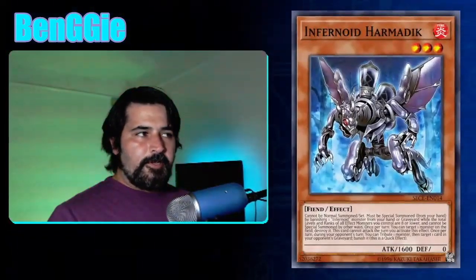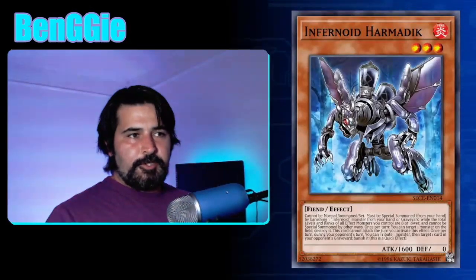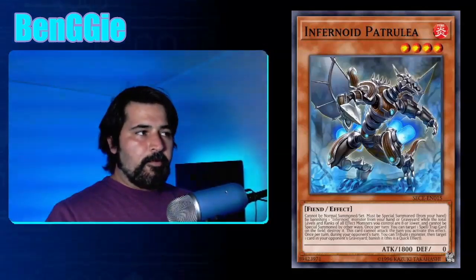Next we have Infernoid Harmadick — 1,600 attack, level 3, 0 defense. Once per turn, you can target a monster on the field and destroy it, but it can't attack the turn it activates that effect. If the activation is negated by something like Apollousa, it can still attack. Then the level 4 Infernoid is Petrula — 1,800 attack — once per turn you can target a spell or trap card on the field and destroy it, including your own cards. You might want to play a floodgate and then pop it with Petrula. Harmadick is important for having outs to floodgate monsters like Vanity's Fiend or Barrier Statues, so it's important to play both.